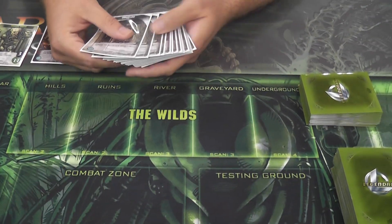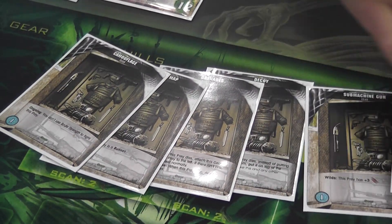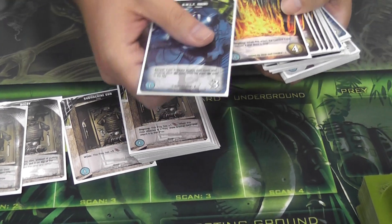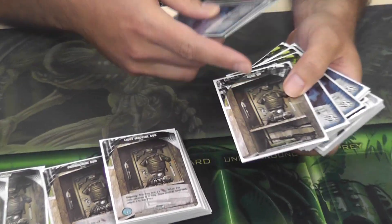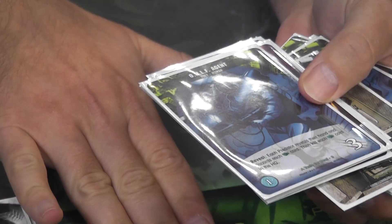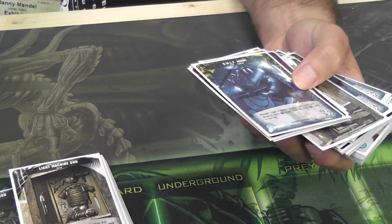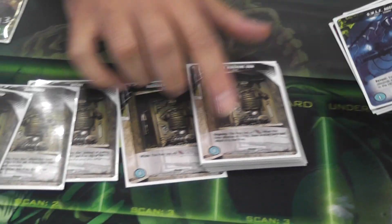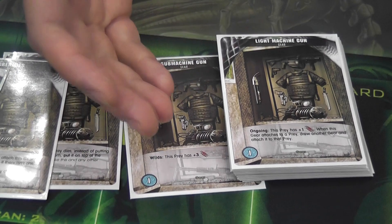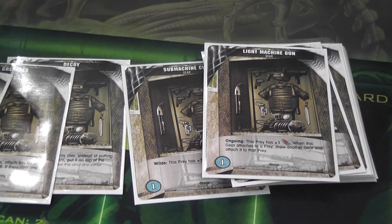The first new card type is gear — there are different types of gear. In the prey deck there are enemies, but also gear-up cards. Whenever one of these is revealed, you draw a random gear from the file and attach it to the rightmost prey, giving it a special property. The blue number shows how much honor the various cards are worth. When you kill a character you take the gear as well, so there's lots of variety.